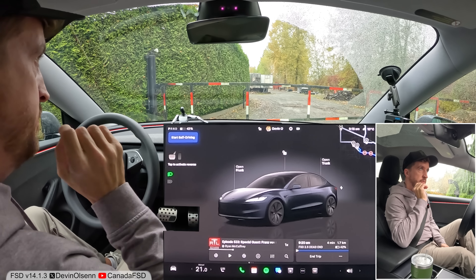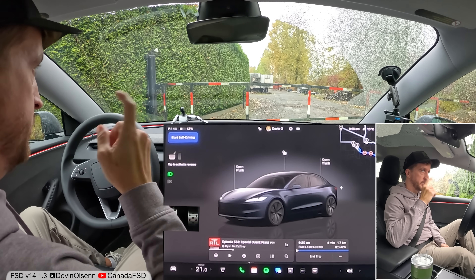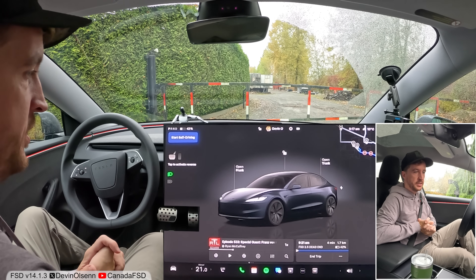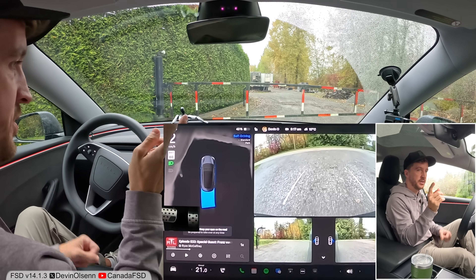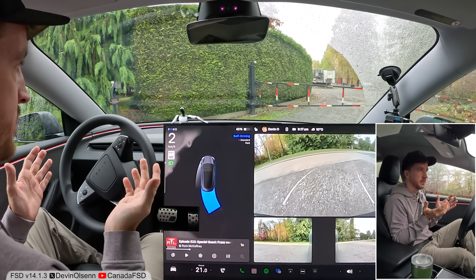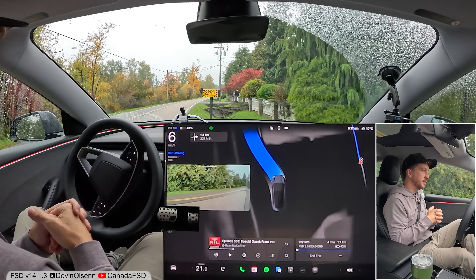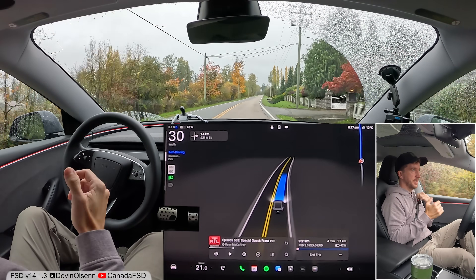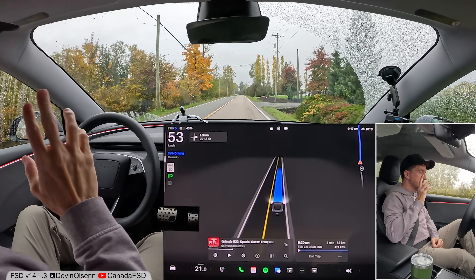Good morning guys, this is an FSD 14.1.3 test loop video. I used to do these test loops in the version 13 days and I haven't done one on version 14 yet, so I figured I should do that before it changes. I'll start the drive — the first thing that's different is on every other test loop I started facing the other way because there was no way for the car to back up the way it's going to right now, so already I'm modifying it to make it tougher for the car.